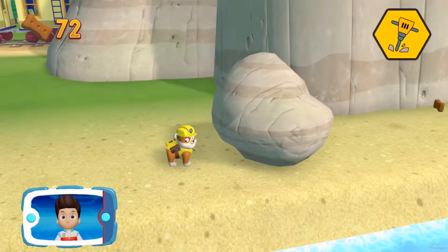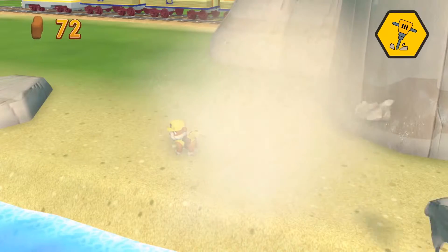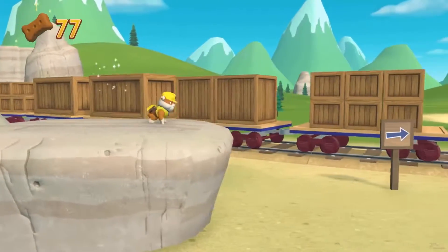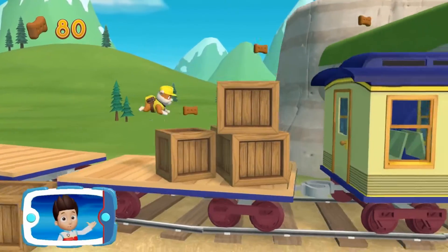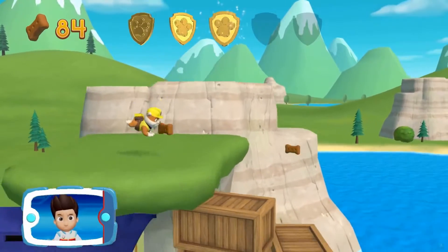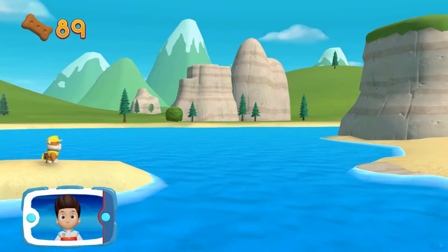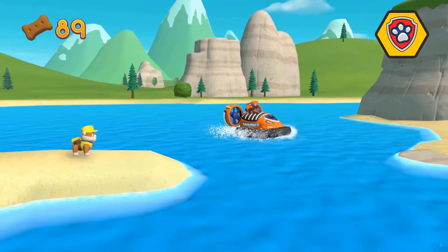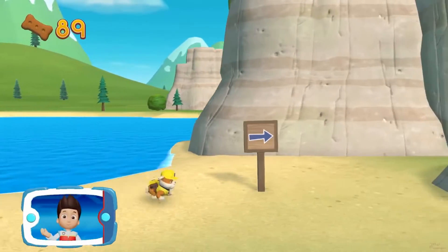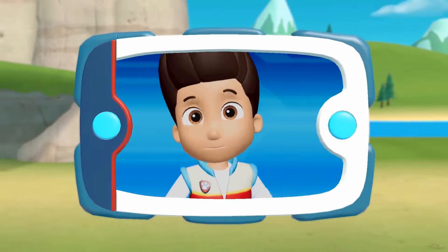Which pupability should you use? I'm detecting a golden paw print somewhere nearby! Collect all the pup treats and find a golden paw print! Rubble can't swim across — we need Zuma to lend us a paw! Pick the pup ability. Alright, now we can keep moving! Thanks for helping Rubble clear the path to the bunnies!